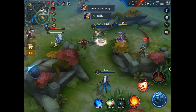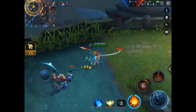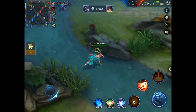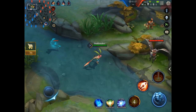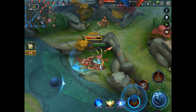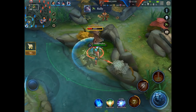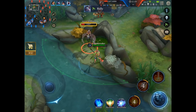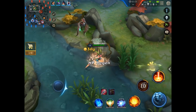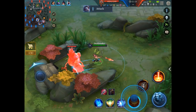I see Zuka roamed to the teamfight already and I was too late there, so I am trying to push the lane and then go for objectives they are missing. They got some kills because Zuka came, but I am getting the mini drag now which gives global gold, and now I am trying to get the red buff which makes the opponent fall behind too.